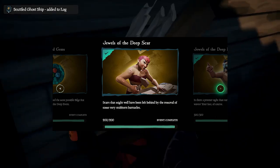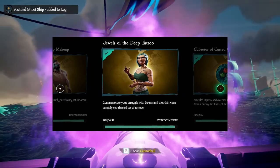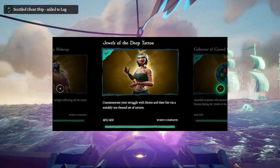At 200 Favor, you'll get the Jewels of the Deep scar. At 300 Favor, you'll get the Jewels of the Deep makeup. At 400, the Jewels of the Deep tattoos. And at 500, the Collector of Cursed Gems title.